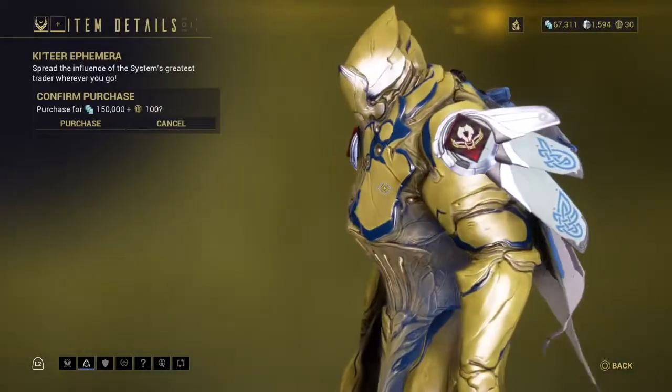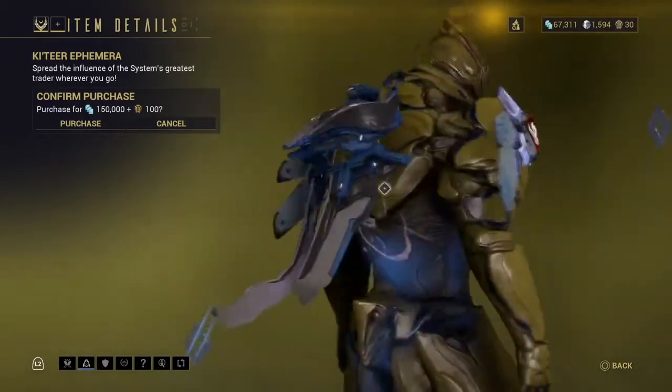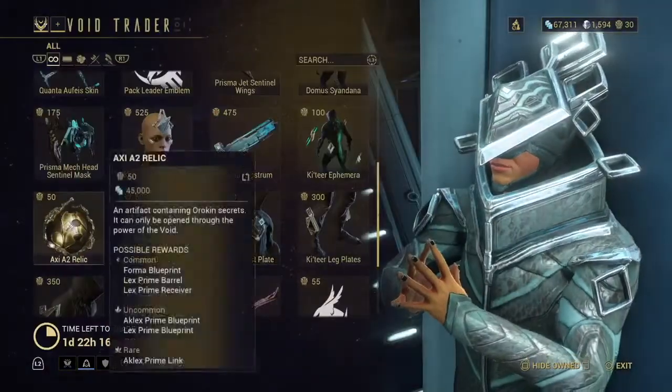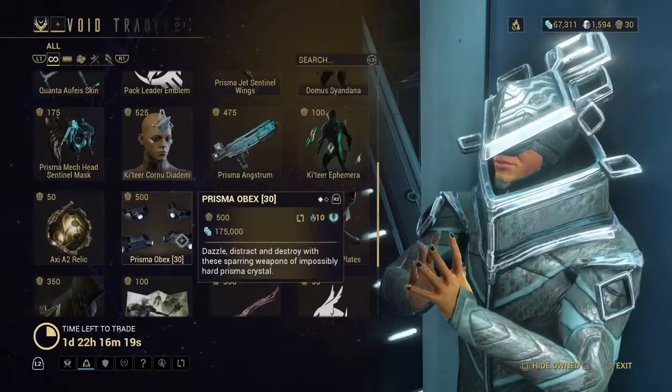And we have an Emfera — a Cateer Emfera. It's good, you can buy it. And we have some Relics. I would not really recommend buying those — you can just farm them.